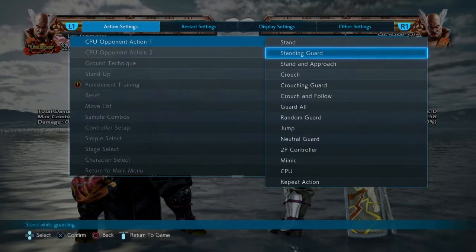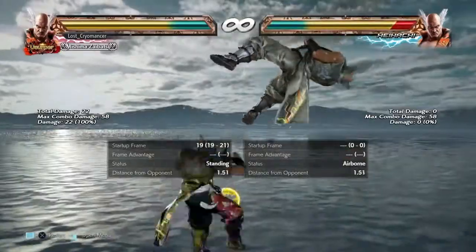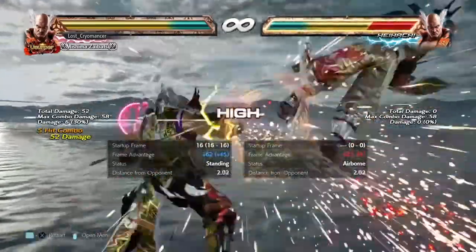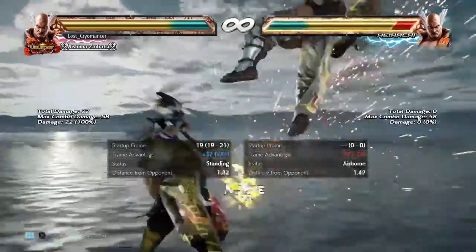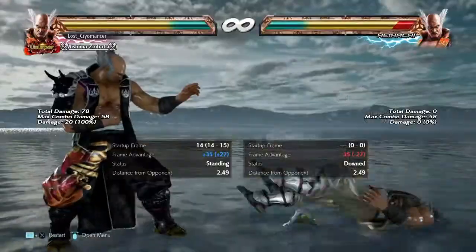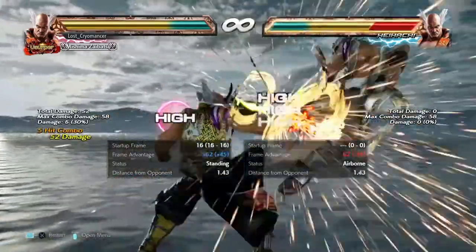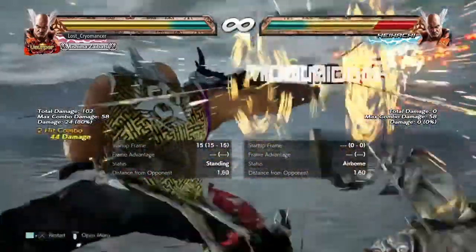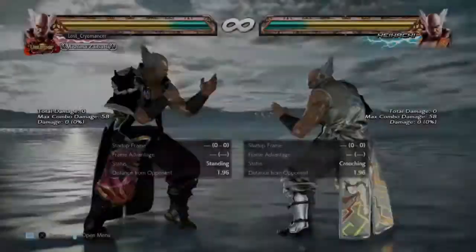Now I'm going to show what happens when you hit. I have the opponent on crouch block — down-4-2 is obviously a mid — so you get the down-4-2 follow-up, which does 112 damage together if you do this combo, though you can probably do more. That's 102 damage together — pretty good damage.